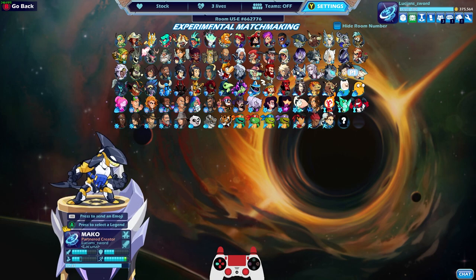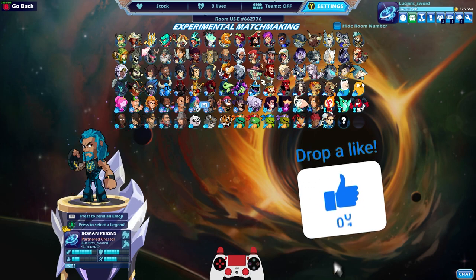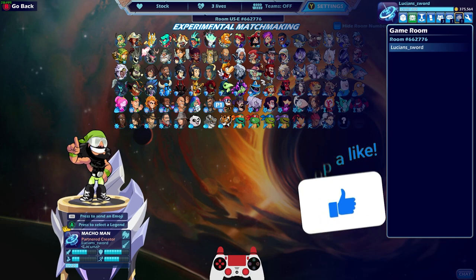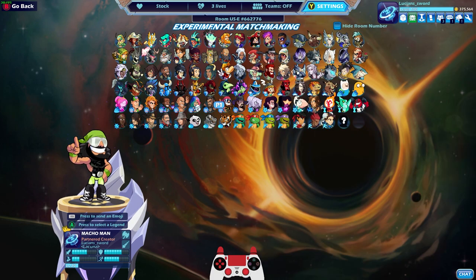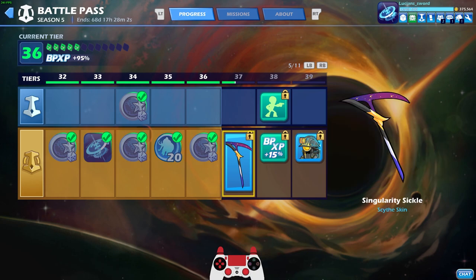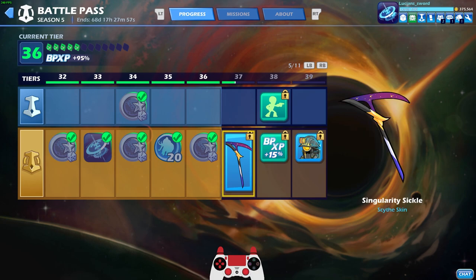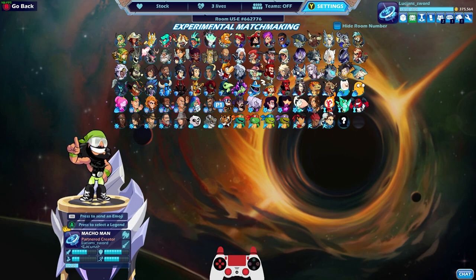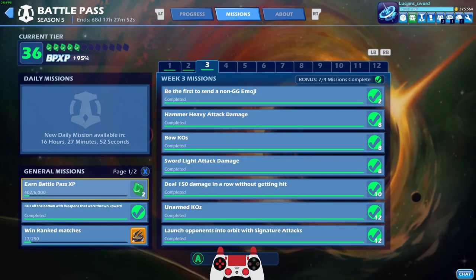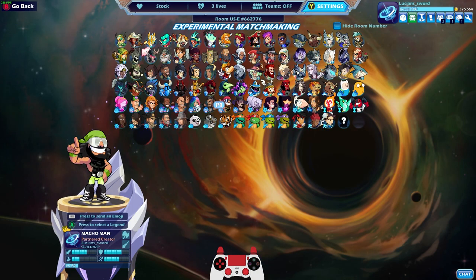Alright guys, I hope you enjoyed this video — I just wanted to show off this cool mod. If you enjoyed it, go ahead and drop a like and be sure to subscribe for more Brawlhalla content. I am super close to getting the new Scythe, which I can't wait to look at in all the colors and skins we have. I'll definitely make a video once I unlock it, though it will probably take a while since I completed all the missions. New missions in five days. This is Lucian Sword — hope to see you in the next video, take it easy friends.